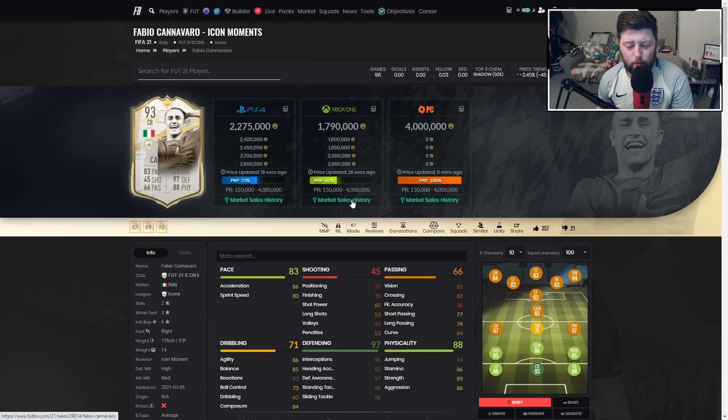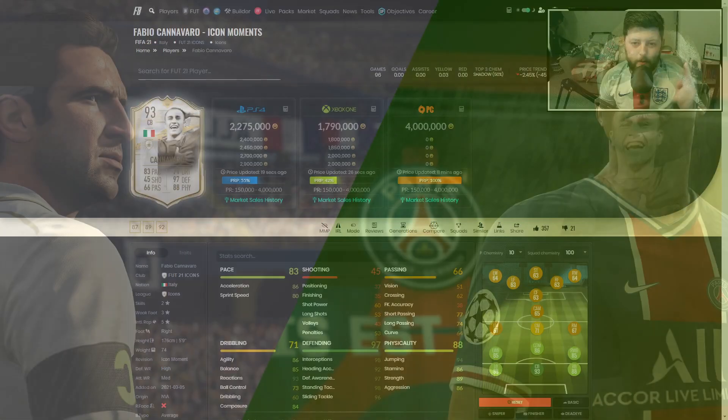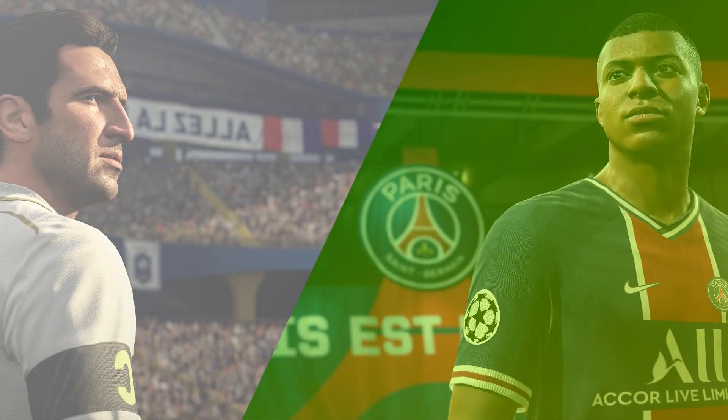Especially when it comes to Prime Moments - Maldini is sitting at the top with the pace, height, strength, and defending. He's just an all-round excellent player, hence why he's 13 mil. But Cannavaro is fantastic - he's a 10 out of 10 for me. Hopefully you enjoyed; let me know who you want as a Prime Moments center back down below, bar Maldini because he's way above the curve. Make sure to like and subscribe - peace!